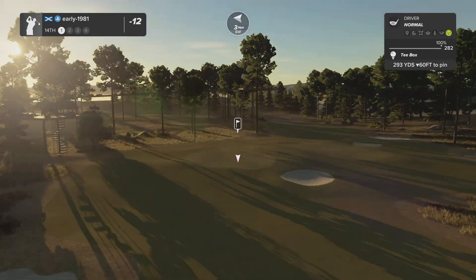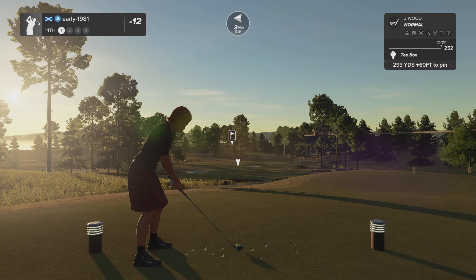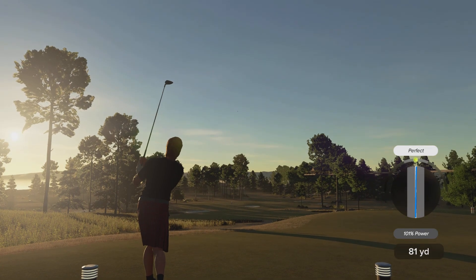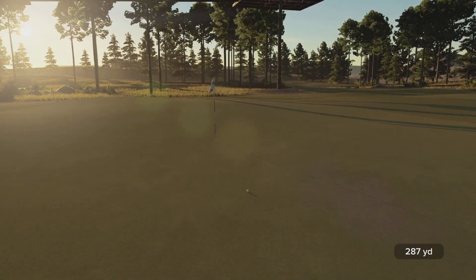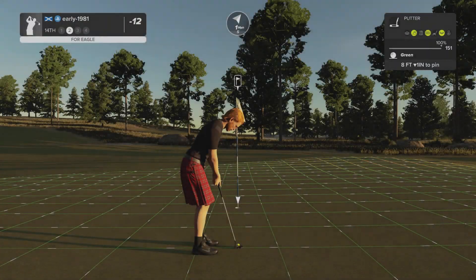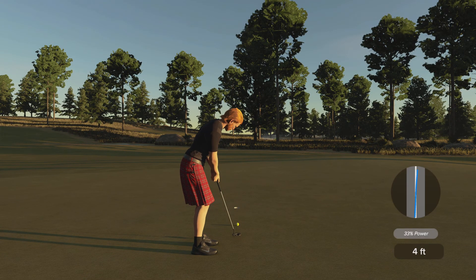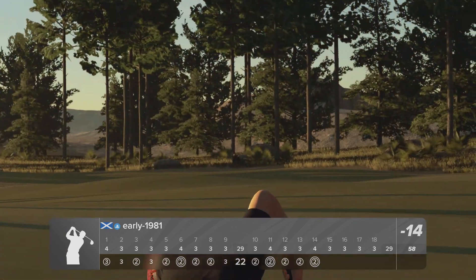Hole number fourteen is another extremely short par four — really an easy golf course, ideal for warming up before online events. There's a perfect and another perfect — hoping this releases from the fairway onto the uphill green. It does get the legs — a lovely bounce, a little too firm though. Leaving another great eagle opportunity from eight feet out. Right into the heart of the cup — fourteen under par with four holes to play.